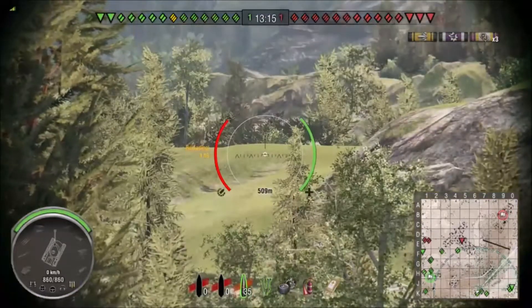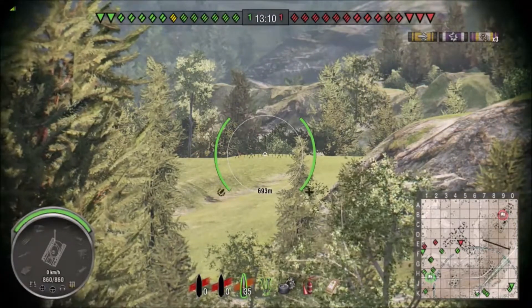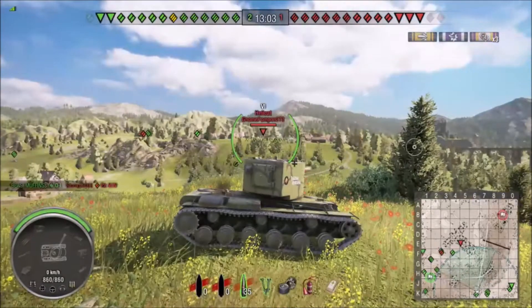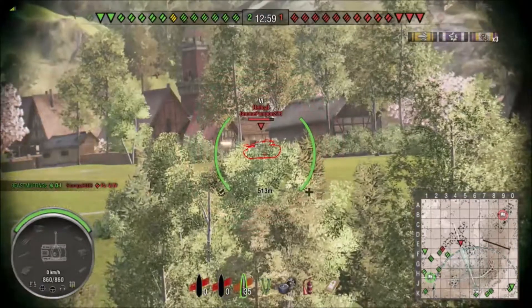The reds are starting to populate over there at the bridge right around F0. They're there, we just can't see them. Honestly, you don't really want to be up much further than this — that way you can support the mid as well as the right flank.